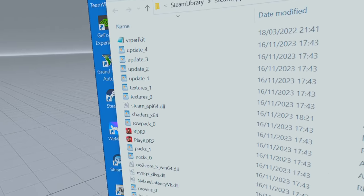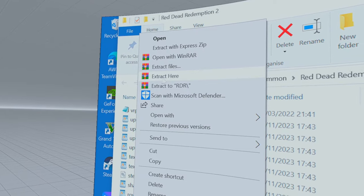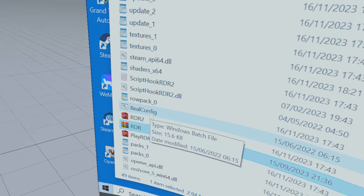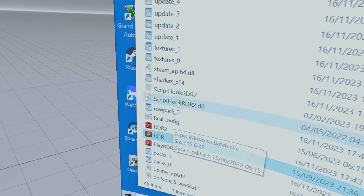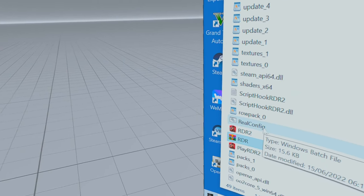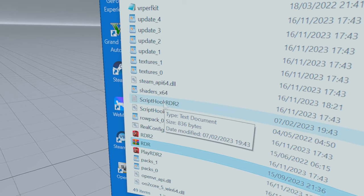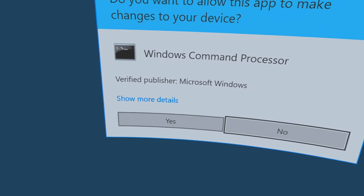Now here is the main mod — I'll leave a link for this too. Drop it here, right-click on it, and select Extract Here. Now find the file called 'real config' and double-click on it. Important note: if you get asked when the game starts whether you want to update anything — ScriptHook or anything else — always refuse, always click No. The ScriptHook version included with the mod is the one you need; you don't need to update it.